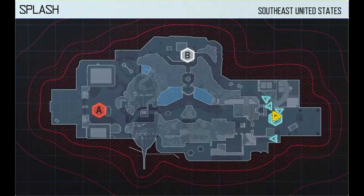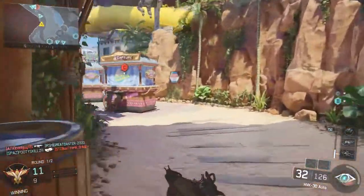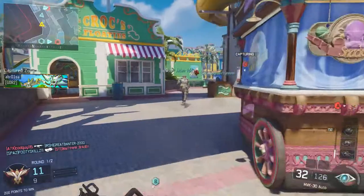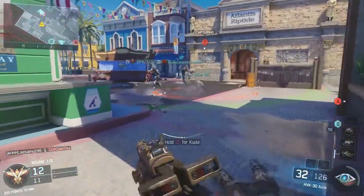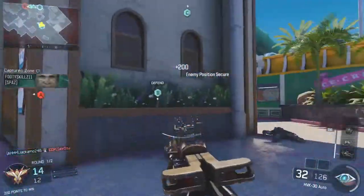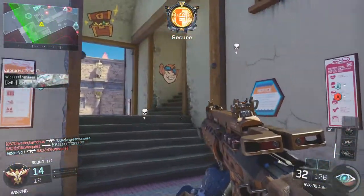Now we're going to move around to C. From B to C there's a nice little open lane all the way through — a couple of little cart things in the way — but this is obviously the main spawn point for these players. As we come rushing here, we've got the building on the left to be mindful of, and also the building on the right. That's the way through to the center, which people love to use.